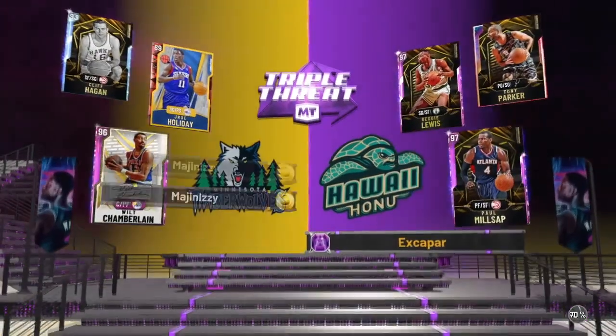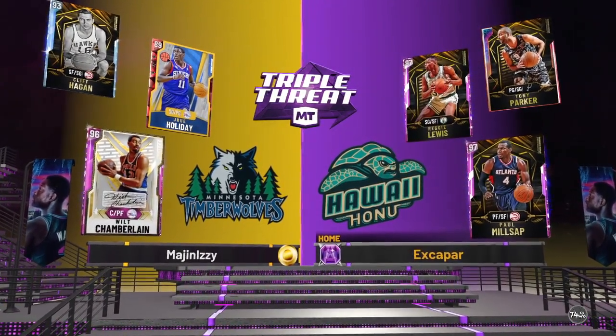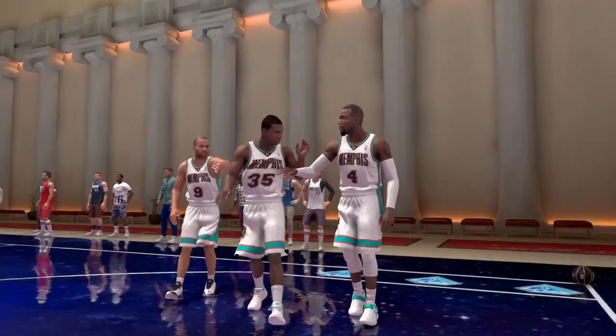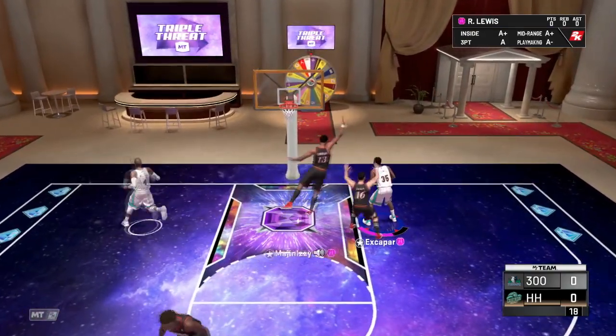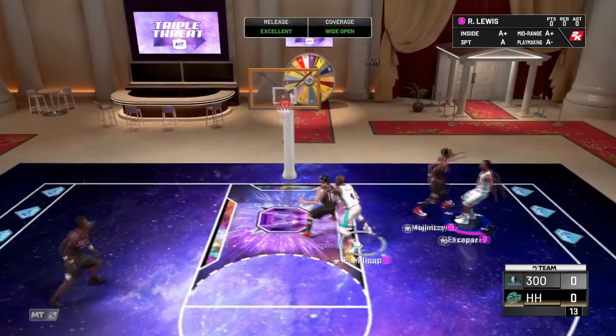Here we are again, loading into another game. The recording kind of glitched off so there's going to be a weird cut point after the intro — after the game started it got super laggy, so I'm back here trying to get it again. It looks like we're going up against Cliff Hagen matched up on Reggie Lewis because he's just a little bit taller than Drew Holiday. Cliff Hagen has like no clams, which means it's cook time — and he's off-balling with his mic on.